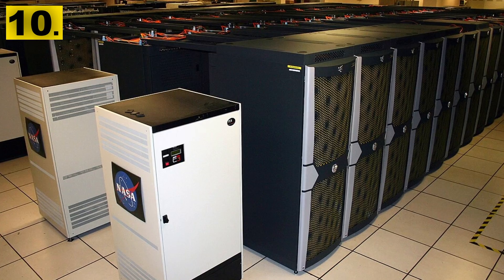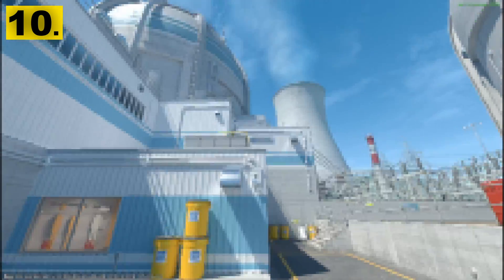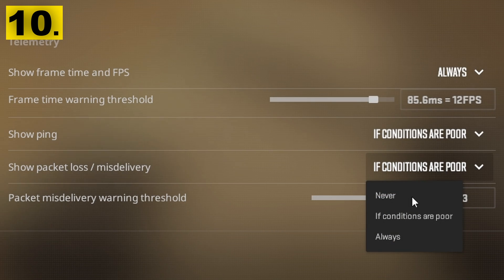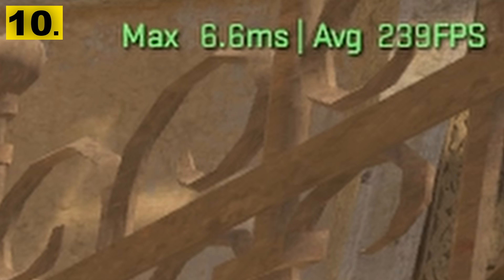No matter what setup you're using, even if it's a NASA PC, you will probably still run into issues while playing CS2, which is why you want to have telemetry on. This may be default, but you can adjust it so the stats only show when issues are happening, so you can pinpoint when you are having packet loss, high frame times, or low FPS, and then share the problem afterwards. It also has a built-in FPS counter, so that alone gives it great use.